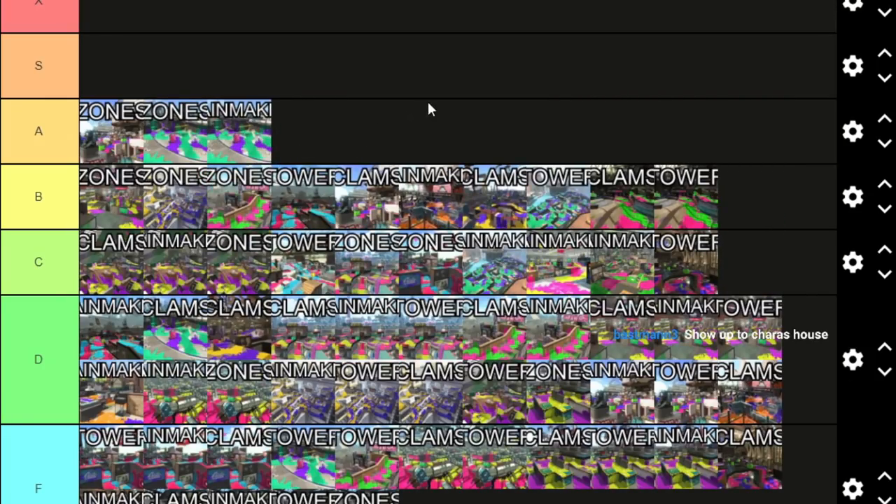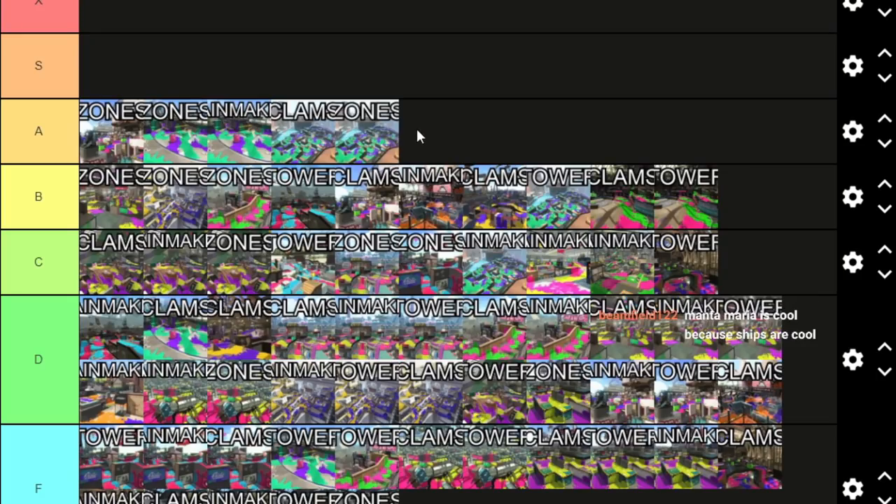Rainmaker and Blackbelly Skatepark Zones — these are fine, they are very different. Zones and Rainmaker layouts are both good. Rainmaker: the specials in this game kind of hurt it, but I don't mind the layout that much. Zones: spawn camping is a bit present and it's a bit short-range favored, but it's not Musselforge bad for backlines — you could still play Charger, Explosher, Heavy Splatling, or Ballpoint on the flank. I think it favors backlines too much, but the layout isn't the most unplayable thing in the world.